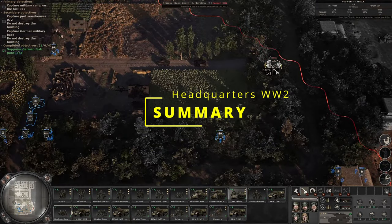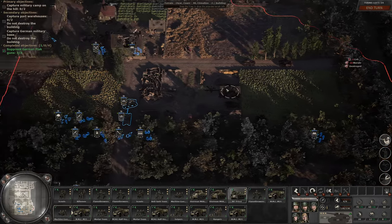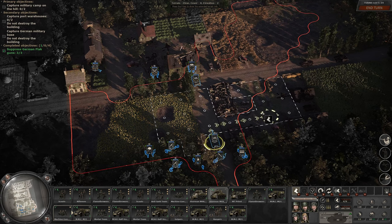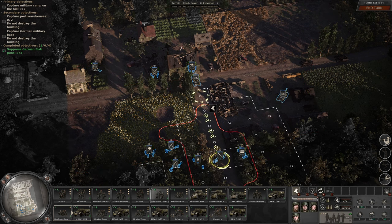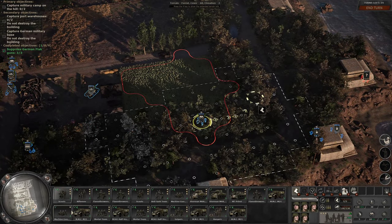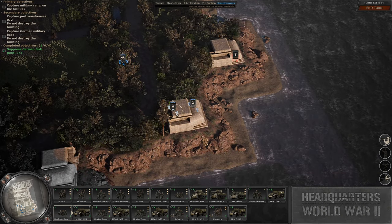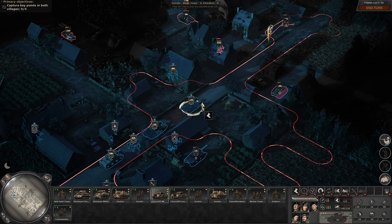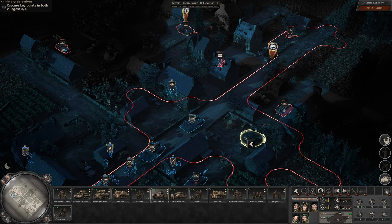Headquarters World War 2 has provided hours of enjoyment, offering three engaging campaigns that in total provide around 25 to 30 hours of gameplay depending on difficulty. The addition of skirmish and multiplayer modes adds replayability, though the latter may currently experience low activity levels — I'd recommend joining their Discord to find people to play with. The map editor is a welcome feature with potential for future expansions to enable scripted missions and custom campaigns. Despite improvements needed with the AI in skirmish and the multiplayer concerns, it remains a solid entry point into the genre, offering accessibility for newcomers and depth for experienced players alike.